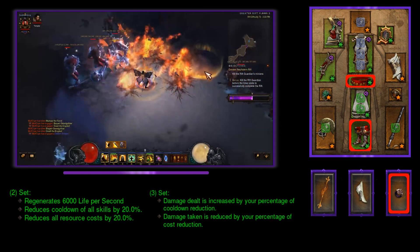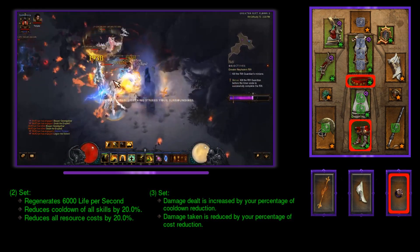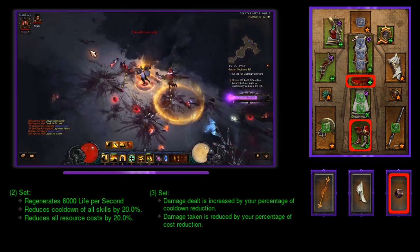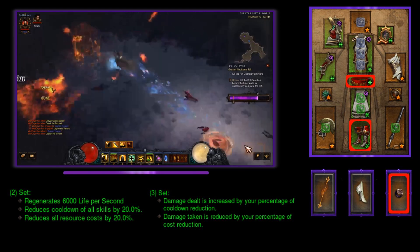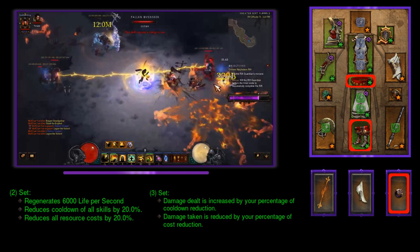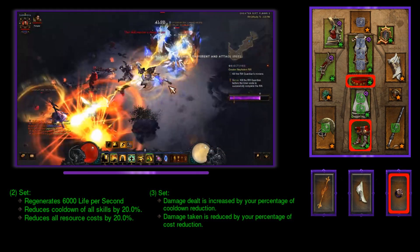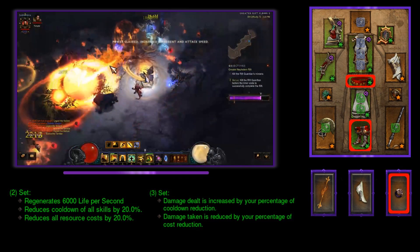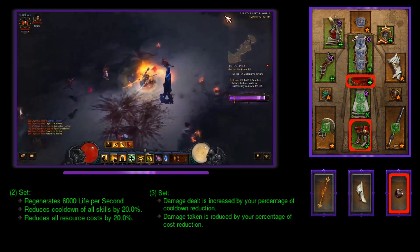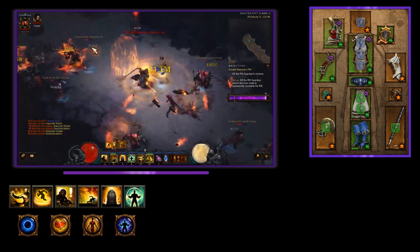Kyoshiro's Soul increases the damage of your Wave of Light by 150%, and if it hits fewer than three enemies it increases damage by up to an additional 250%. I personally ran this build in greater rifts and was able to clear a GR 105 in about 10 and a half minutes, and I don't have the best gear — only about three augments total. So it is definitely capable of GR 110 or higher, and this build can easily take you further in your greater rift progression.